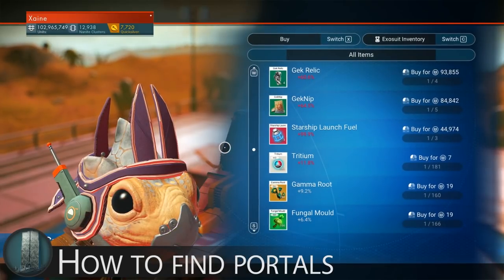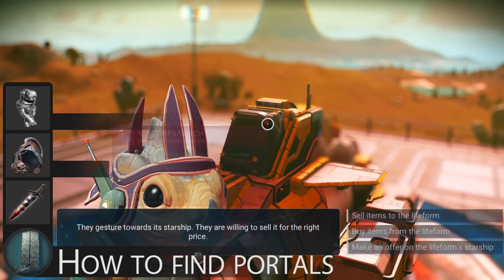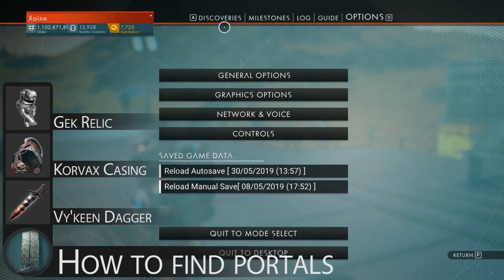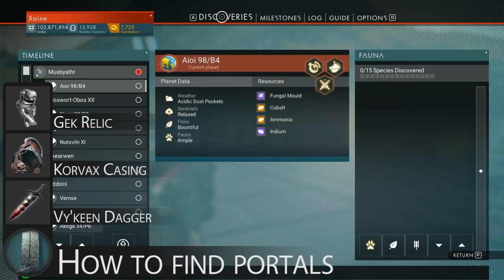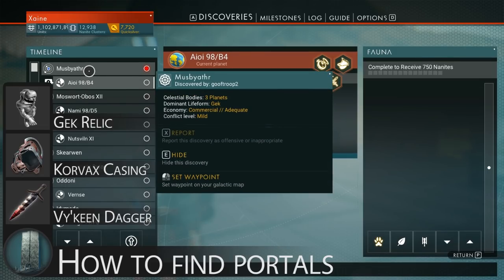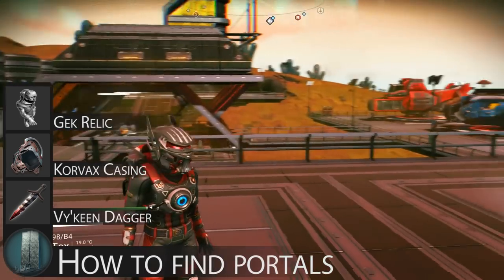Firstly, you are going to want a race item — one of these 3 specific race items: Gek Relic, Korvax Casing, or Viking Dagger. The one you need is related to the race that controls the system, so either when hovering over it in the galactic map or just looking in your discoveries page of the main menu, you will be able to check which race runs the system you are in.